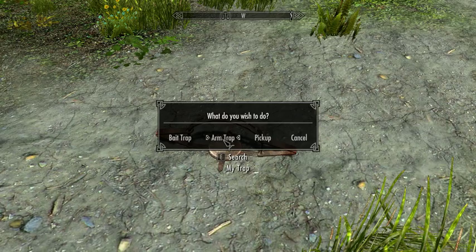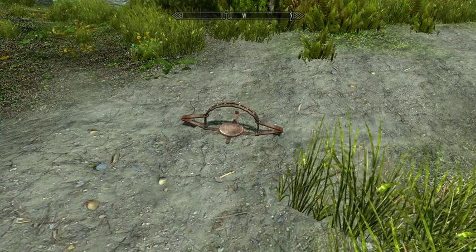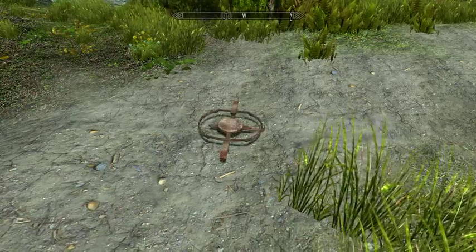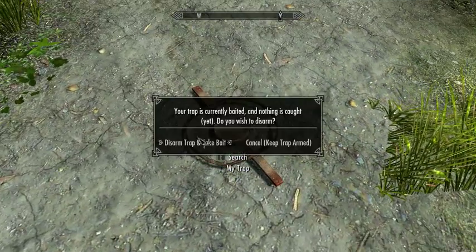When you hit arm, it's going to play a quick animation — just give it a second where it's going to reload and the trap will actually open. Then it'll reposition itself, apply the shadows and everything, and there it is — it's ready. If you click it again, you'll be given the option to disarm the trap and take the bait back, or you could just keep it armed.